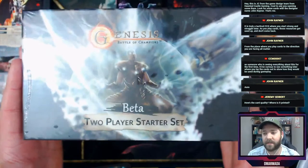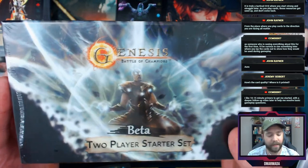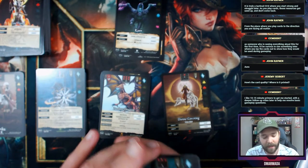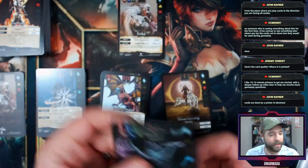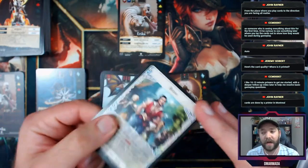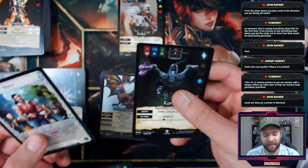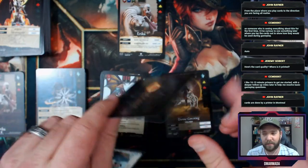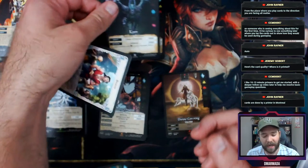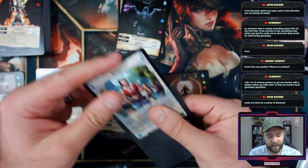The two-player starter set — you can get it for around $34.99 through some LGSs in Canada. I compared the card stock here to a Flesh and Blood card made by Cardamundi, which is a very high quality card company. The spring is on par; the stock feels maybe slightly heavier. Most cards feel solid on the edges — you're not going to tell the difference between them in a sleeve.